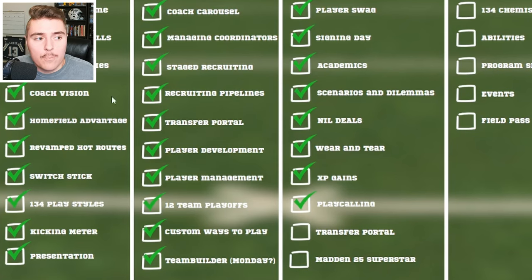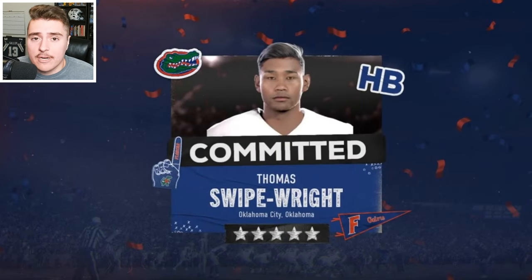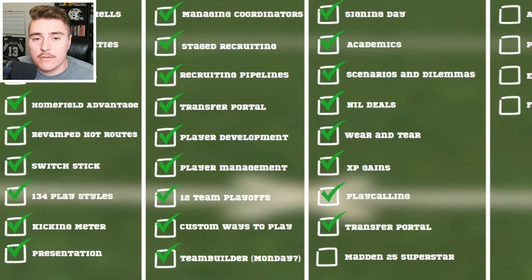Going into the transfer portal — just like in real life, you can enter and find a new home that might be a better fit for you. When you come to the end of your college career, you can export it to Madden 25 and continue in superstar mode if you wish.